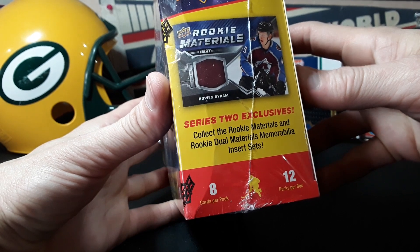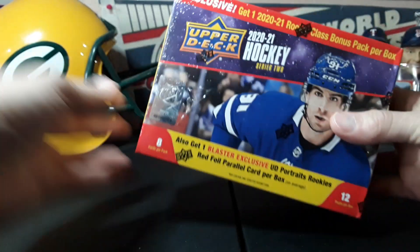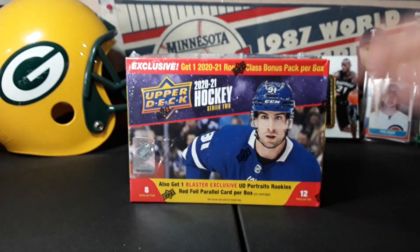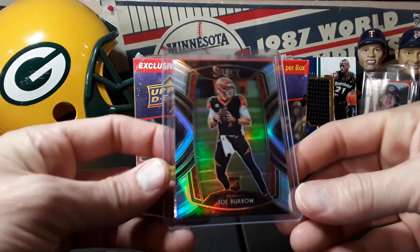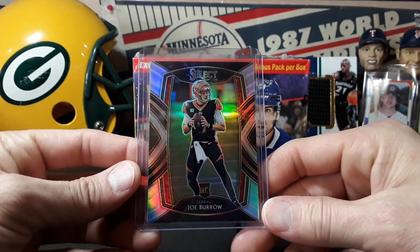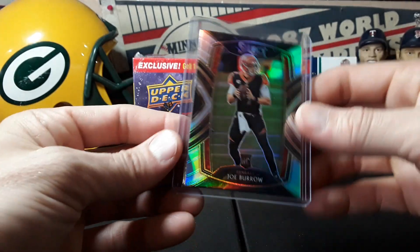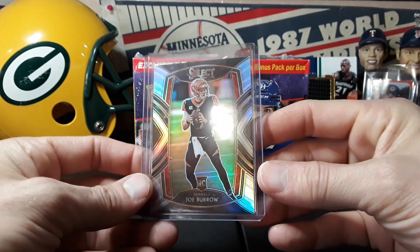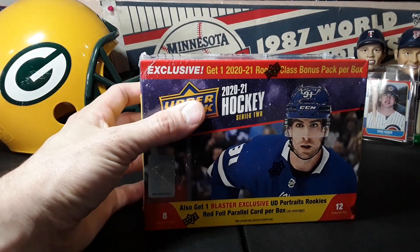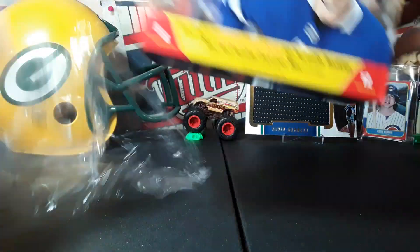There's also exclusive rookie materials, though I don't think we're guaranteed that. This is the bigger mega box. I did open one blaster box off camera — kind of sucked because the corners were all bent. I also opened that cello pack of Select off camera and pulled a Joe Burrow Club Level Silver, which was pretty sweet. But yeah, we're gonna rip open this hockey. I'm after one guy only: Kaprizov from my Minnesota Wild.